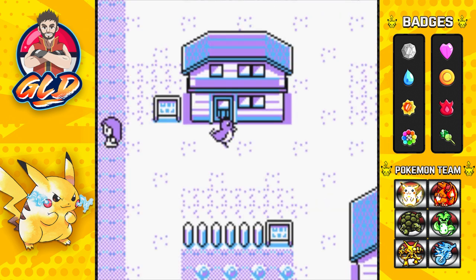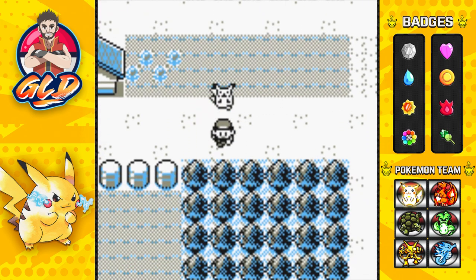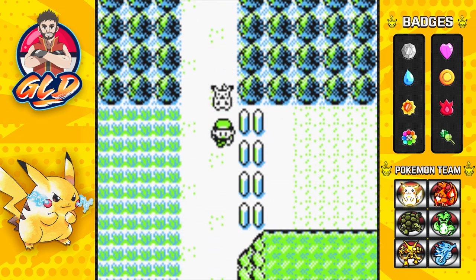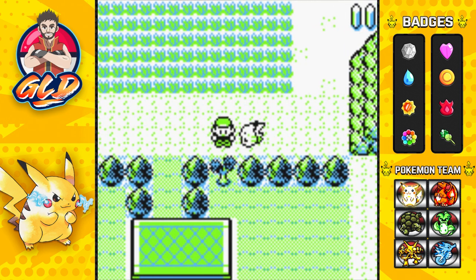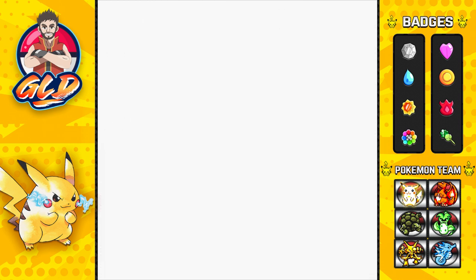I did switch out and trade some Pokemon off screen so I can get the Pokemon I need for this portion of the episode. Our first trade is going to be right here close to the cycling road and Diglett's Cave — it's at Route 2. We need a Pokemon with Cut, so we have Tangela.